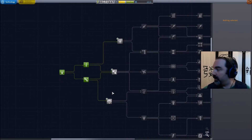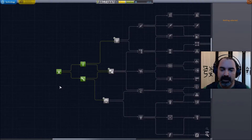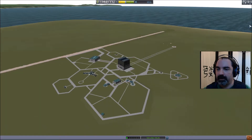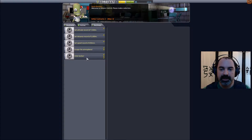Hey everybody, welcome to another SimGamer TV tutorial. This one's going to be a little bit more advanced. I've restarted a career mode just to play with, and I've only unlocked the tier two tech parts, so I wanted to show you guys how to reach orbit with just tier two tech stuff.